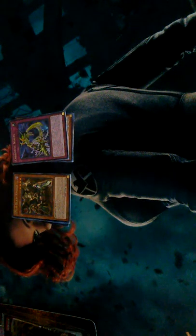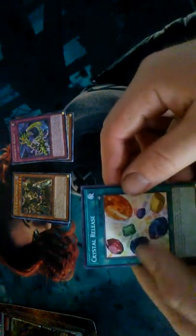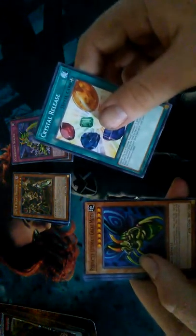Let's see what I got in this pack. I got a Moth, Arm Dragon Level 7, Thousand Eyes Restrict, and we got Ancient Gear Frame for Rare. Another dud pack.